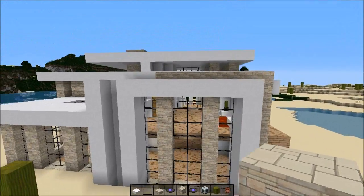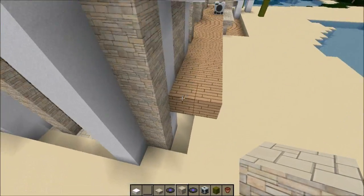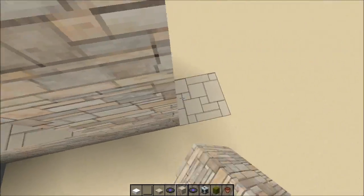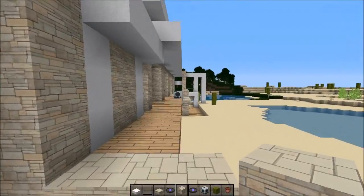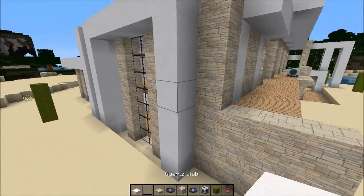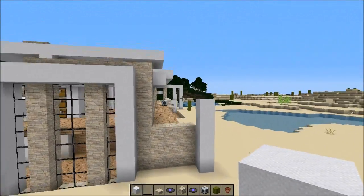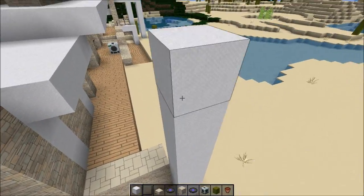So if we take that down, it kind of looks like this shape is flowing throughout the place. Then what we could do is take this and fill it in totally. There should be a pillar here — a symmetrical shape — so there should be a white pillar here, just to keep the symmetrical shapes flowing. That kind of works. I hope it does at least.